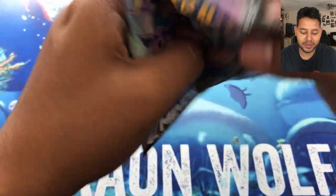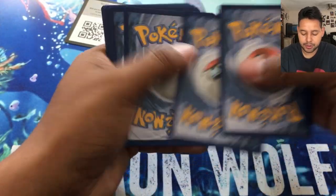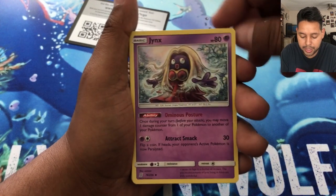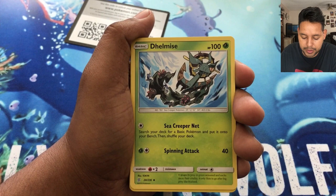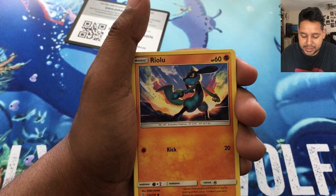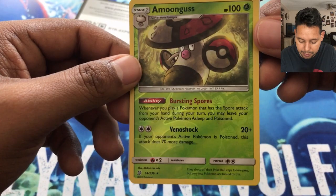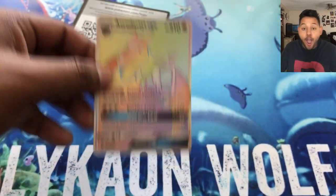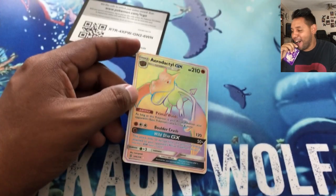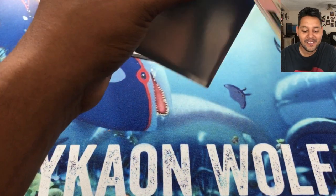These are a little easier to open. Let me set this stuff aside. Here's a quick rip for you guys — one, two, three, and four. We've got a Dark Energy, a Yanma, a Dragonair — looks like an Aerodactyl — and then a Mankey and a Riolu. Our reverse rare is up next, and our last card is... no way!